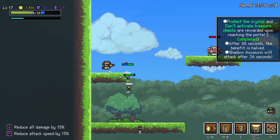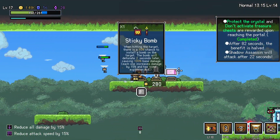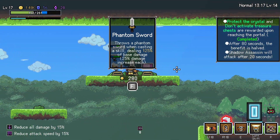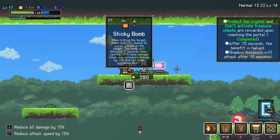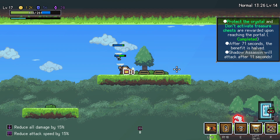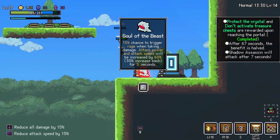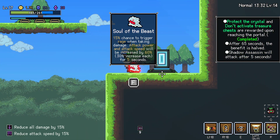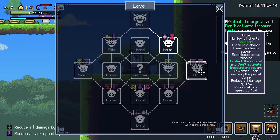We probably got a shadow assassin somewhat close to spawning. Ooh, more sticky bomb. Or there's a phantom sword when casting a skill. Stickier bombs. And this is gonna be our fancy item: 15% chance to trigger rage when taking damage. Attack power and attack speed will be increased by 60% for five seconds. Oh shit! There's the shadow assassin. Oh my god, that scared the shit out of me. He does a ton of damage.